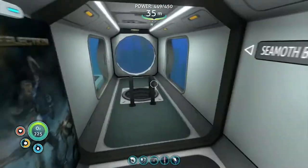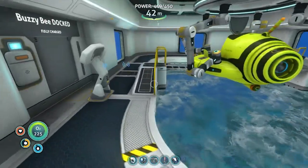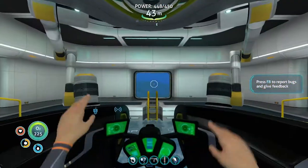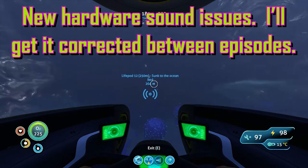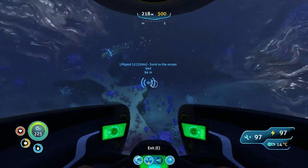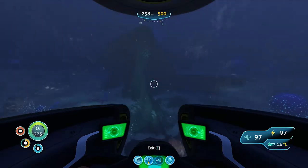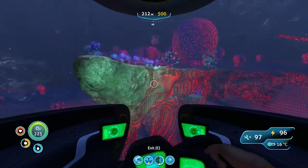Next batter up is we're gonna head out to the Seamoth Bay and see if we can't find any more wrecks to the east of the bulb zone. And then we're gonna go check out the mountain biome. We've come back to the bulb zone — there's not a lot else besides what we've already found. There are some more caves down here that we're not gonna go visit because, well, sanity. However, I do want to see if we can't find some more crashes.